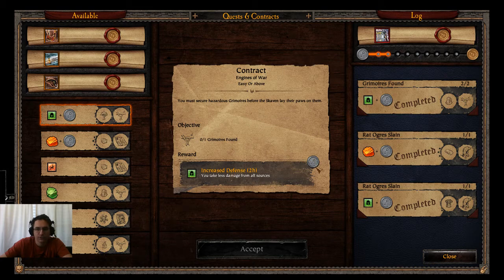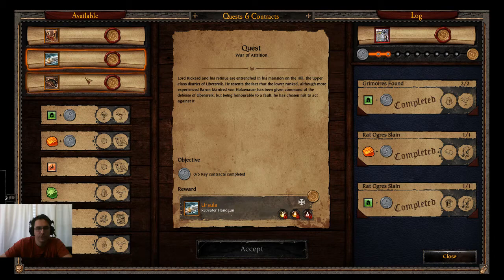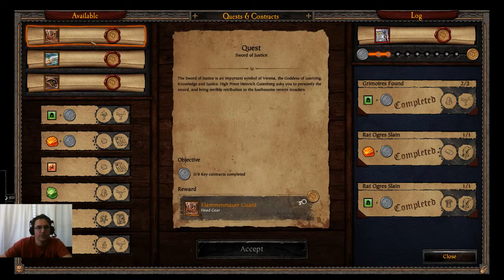You'll also notice that little gray key icon — that indicates it's a Keystone Quest, or rather Keystone Contract. Those Quests have different Key Contracts that need to be completed for them. Once you select a Quest, it will show up here on the right-hand side, and as you turn in completed Quest Keys, it will increase your progress until you actually get the loot.